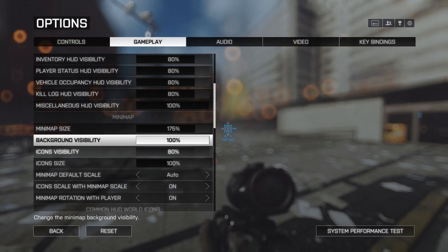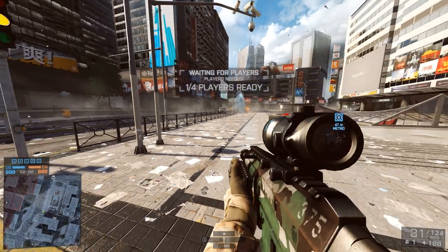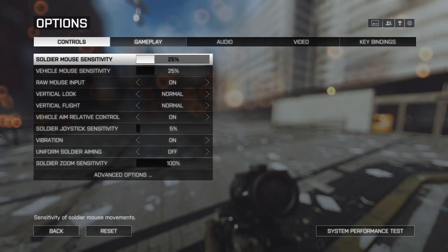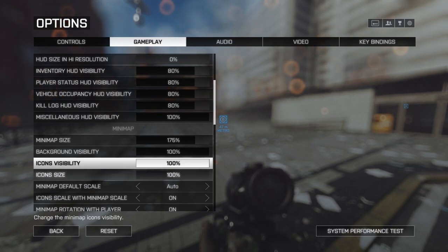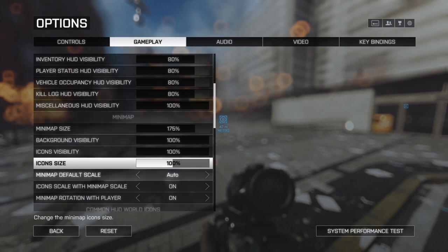Icon visibility size refers to what's displayed on the mini map. Jumping back into the game, I want my icons 100% visible at all times so they don't disappear. The default was actually set to 80%, so I'm changing that to 100%. For icon size on the mini map, I'll leave it at the default 100% — there's already a lot of clutter on the mini map, and now that it's bigger overall, keeping icons default-sized should give me a better view.